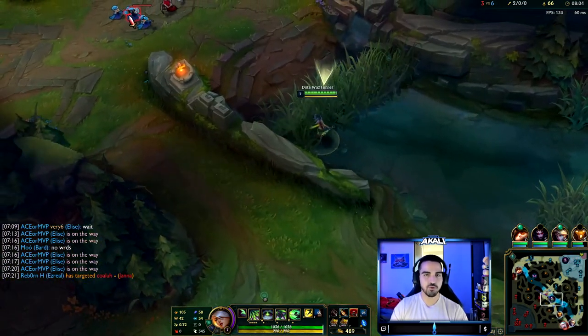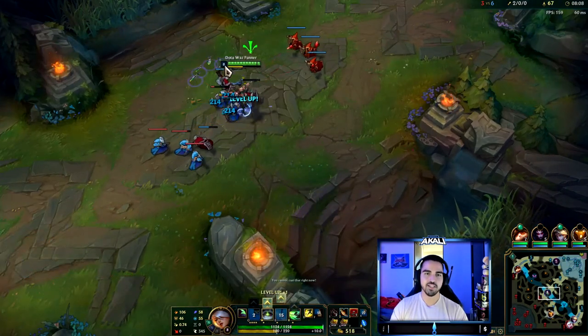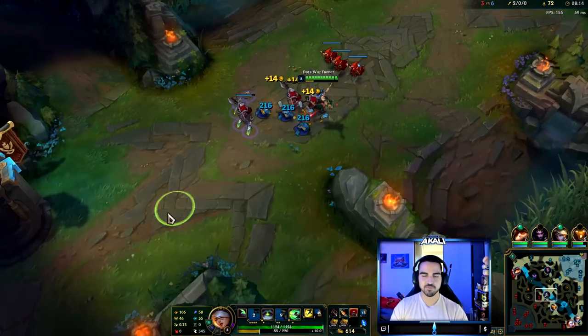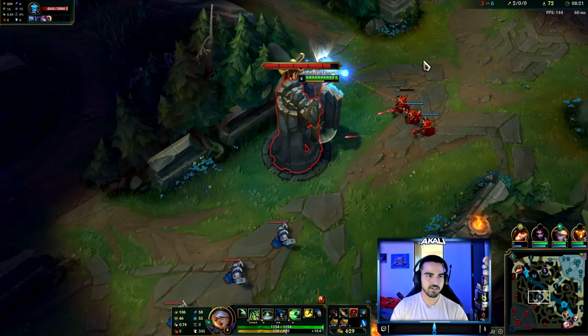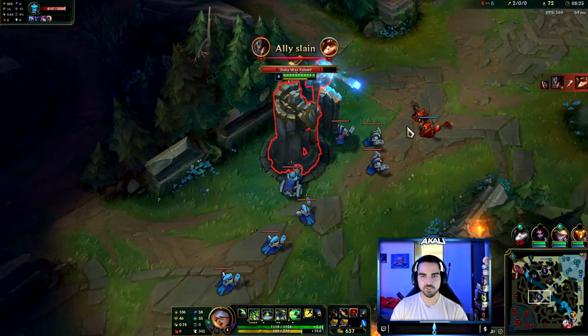I personally only flame or troll in chat when they're flaming me first — if they call me a noob or say my champion is broken, then I'll mess with them. But the mute button exists for a reason. I can't rotate against a Twisted Fate — that's just how it works. He's got global ultimate pressure.